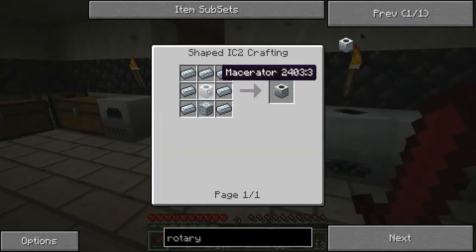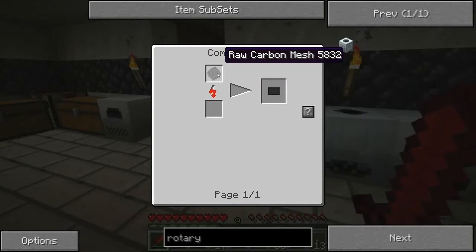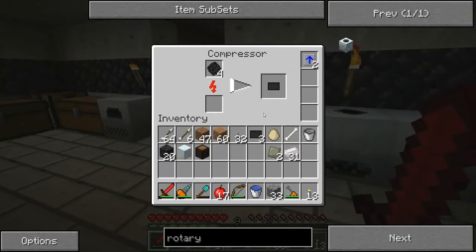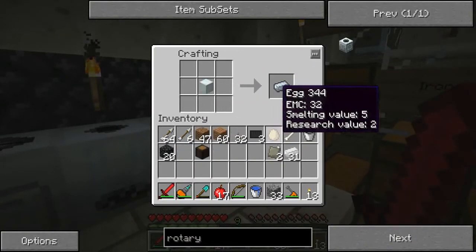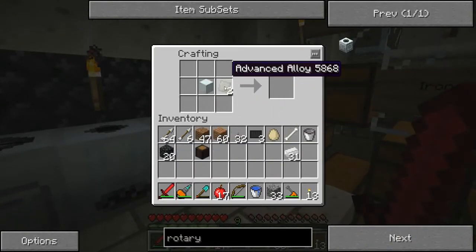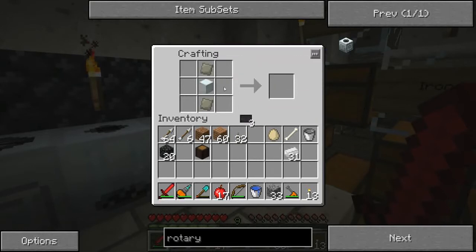Let's see — carbon plate. Machine block in the middle — I think I got it backward. It goes like that and like that, and that's an advanced machine block.